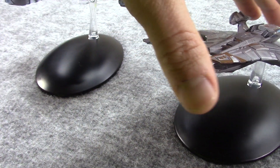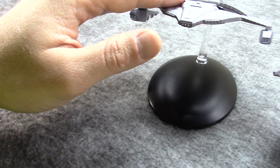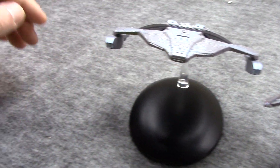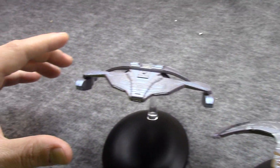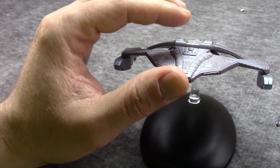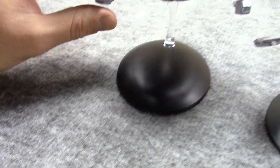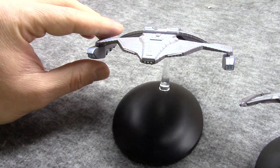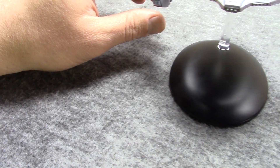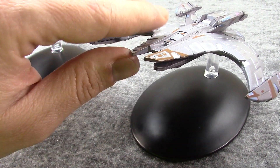And there was one more Dominion ship called the Battleship, which was even larger than this, and hopefully one day Eagle Moss will release it — but so far no luck. So these are two out of the three Dominion ships. It's worth pointing out this fighter is capable of atmospheric operations — it can land and take off, but it really can't fight in an atmosphere. It's not meant to be an atmospheric fighter, but it is capable of at least operating with limited capacity.